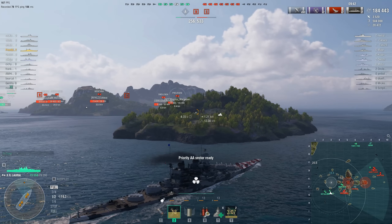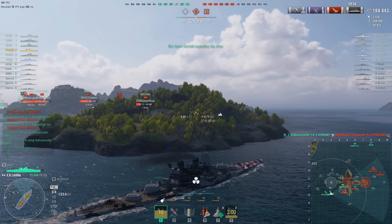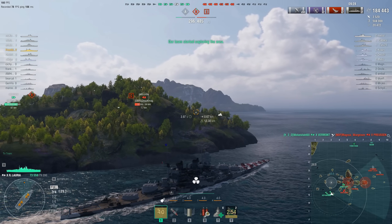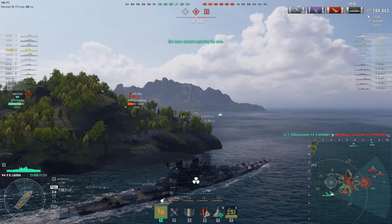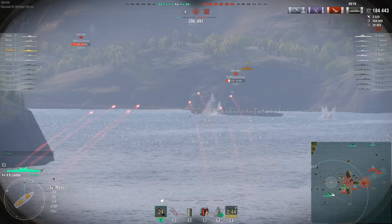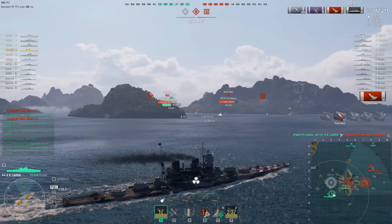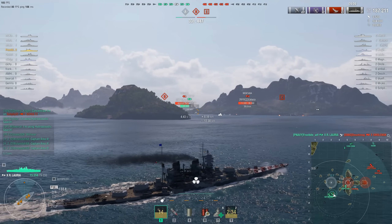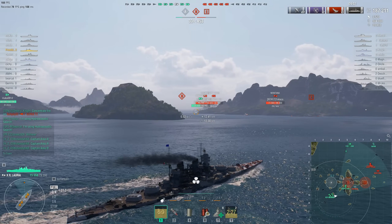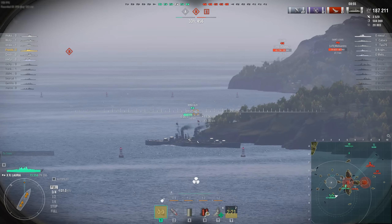He might be able to catch the Preussen though — this is not a slow battlecruiser. The whole point of battlecruisers is that they have the firepower to kill anything that can outrun them, and the speed to outrun anything that can kill them. With the brisk skill active and a speed flag, this ship tops out at just over 40 knots. Enough semi-armor piercing at the Smolensk eventually sticks. Amazingly the Minotaur is still alive, having done a good job fighting off the enemy team from the central cap at Bravo.